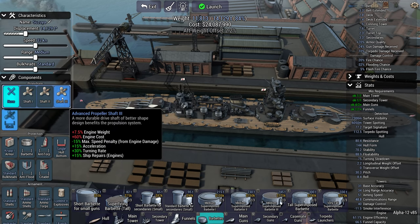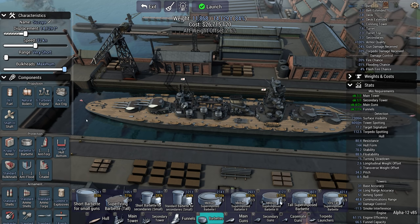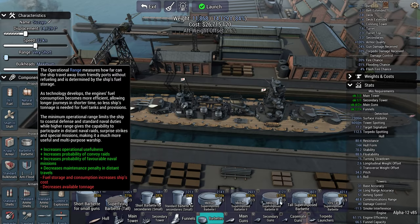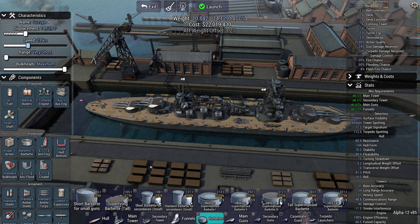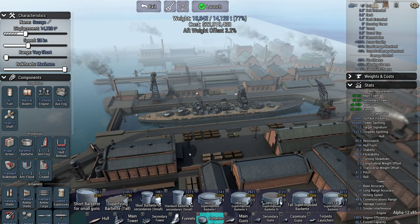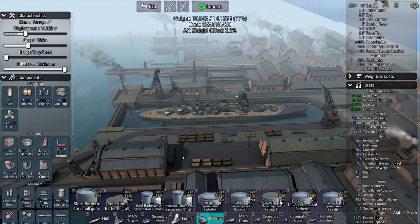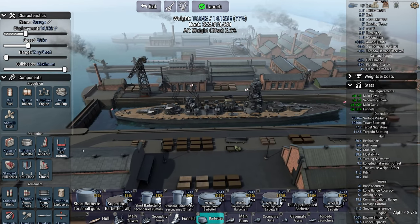Let's get an orcs diesel, advanced shaft, all the good stuff. Speed-wise — that's one thing I haven't checked. How fast can we go on a natural boiler? 28 knots! 1922? I'll take it. 28 knots on a heavy cruiser — fine by me.